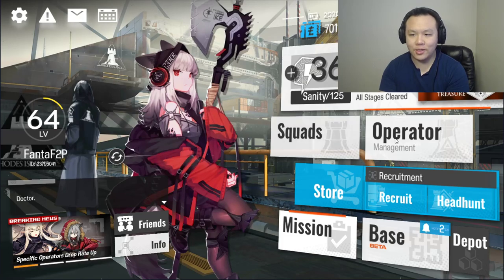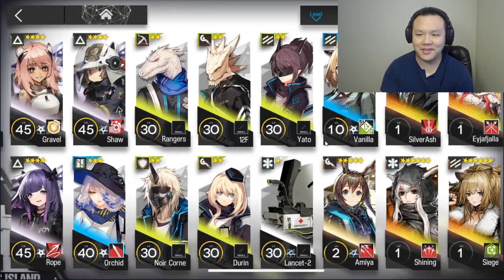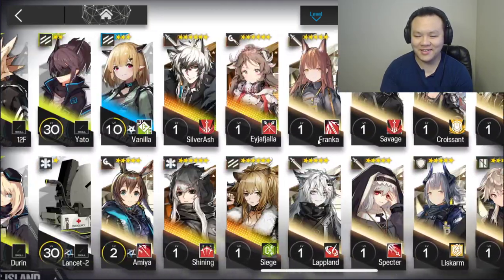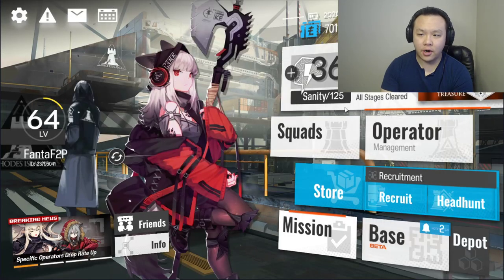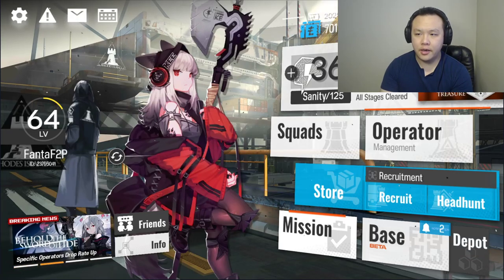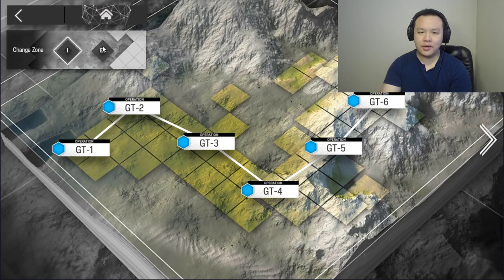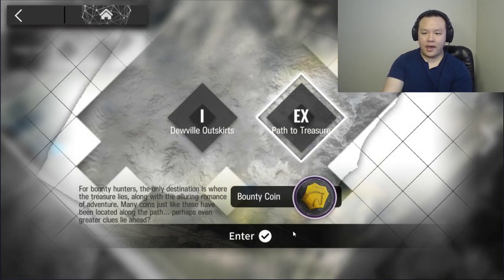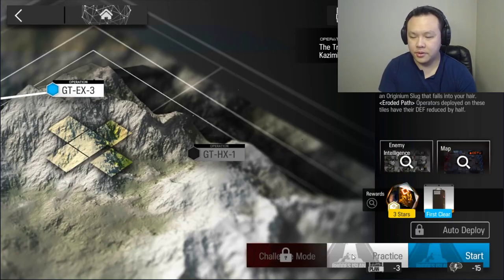It's got only three stars and four stars — I only use three and four stars. All my five stars and six stars are not leveled, as you can see over here. So we're just going to go in. My units are pretty high level because I'm pretty active on this account, and yes, we're just going to do the EX stages and basically show you how to clear it.